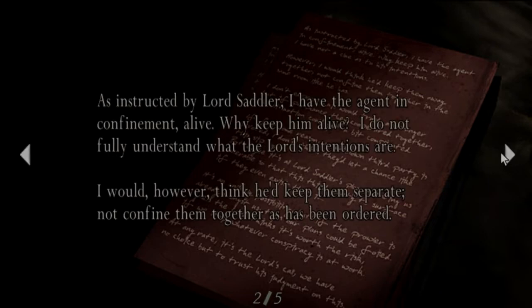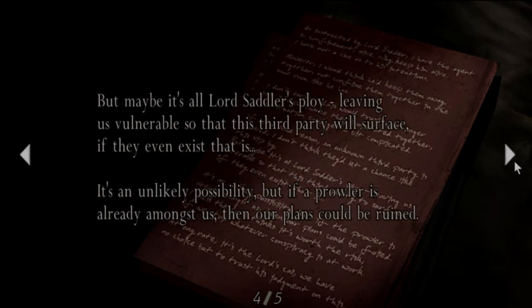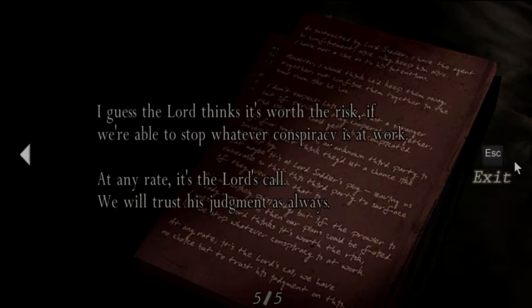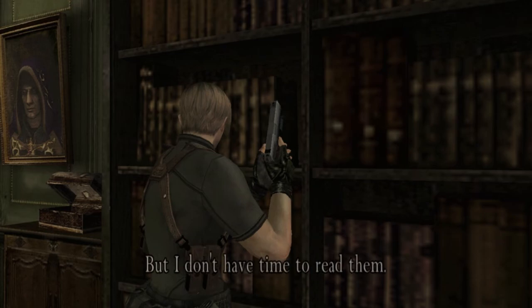As instructed by Lord Saddler, I have an agent in confinement alive. Why keep him alive? I do not fully understand what the lord's intentions are. I would however think he'd keep them separate, not confine them together as has been ordered. I don't expect Lewis would trust a stranger, but if by chance he did cooperate, the situation could get complicated if an unknown third party is involved. I don't think they'd let a chance like this slip by. But maybe it's all Lord Saddler's ploy - leaving us vulnerable so that a third party will surface, if they even exist. It's a likely possibility, but if a prowler is already among us then our plans will be ruined. I guess the lord thinks it's worth the risk. We will trust his judgment as always. I don't have time to read them all.